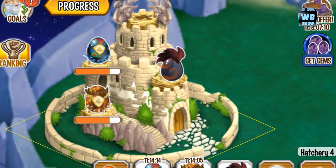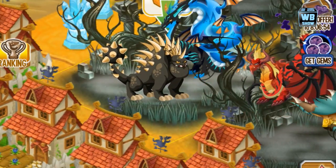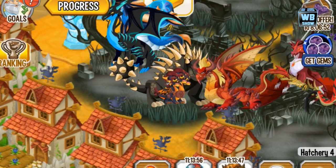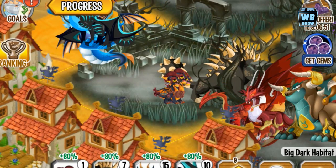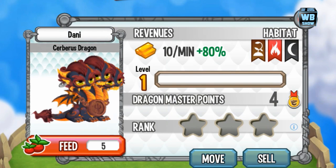All right everyone, back with another video of Dragon City. We're gonna be looking at the Cerberus dragon today. I think this is the last day of the dungeon island, where you can get this dragon — a three-element dragon with dark, flame, and terra. Let's try to place this into a habitat and take a look at it. You can only obtain this through the dungeon island quest that you need to complete.